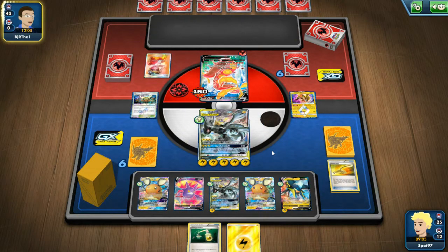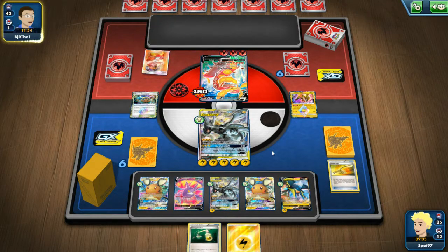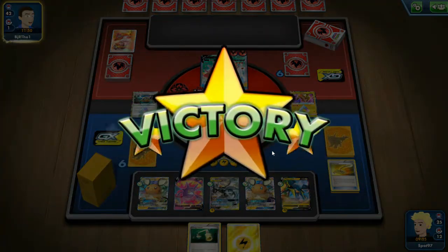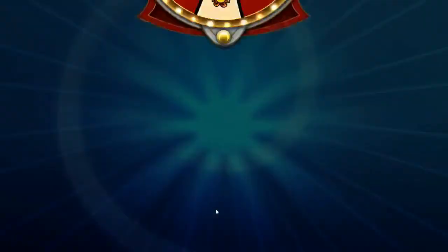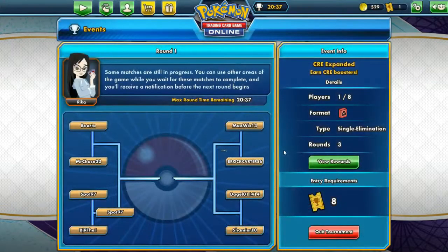That allows me to get pretty close to a Tag Bolt next turn and KO whatever they have on their bench. I know that Centiscorch Vmax has 320 HP which means that with a Tag Bolt I am getting the KO on the active. It looks like they don't have anything, so very quick win with Pikarom - and you can see the power that it has to hit that turn one Full Blitz.